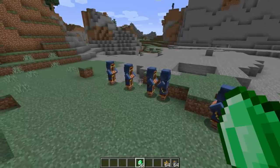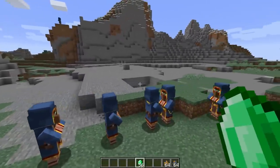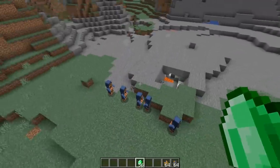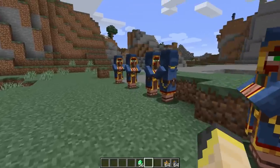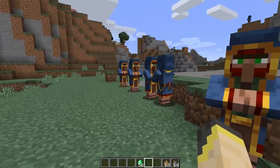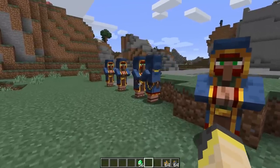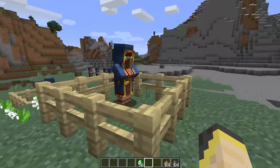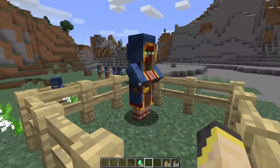This spawning mechanic kind of reminds me of the patrol from previous snapshots, which can randomly spawn around the world and just wander around — very interesting. Due to the spawning conditions of these guys, it might be a little difficult to find them, but I think that's an experiment for another day.